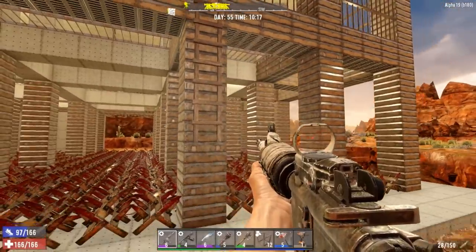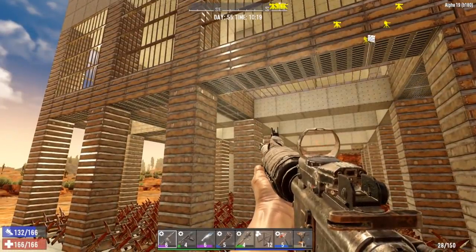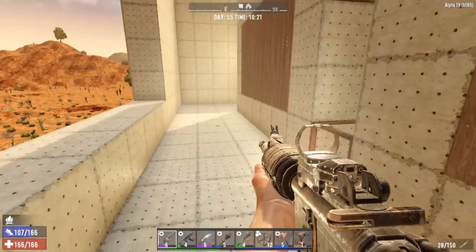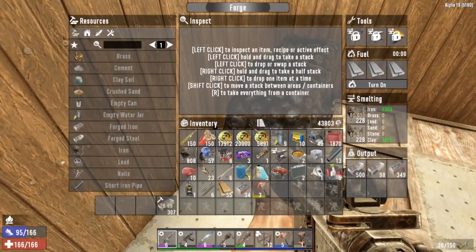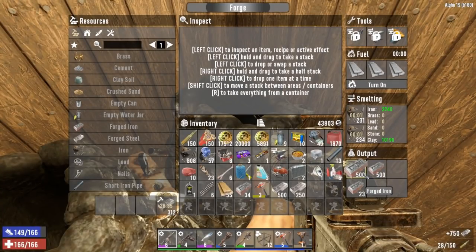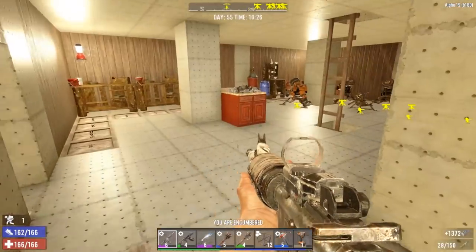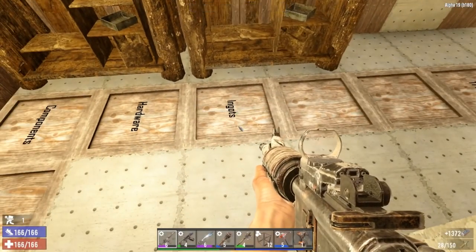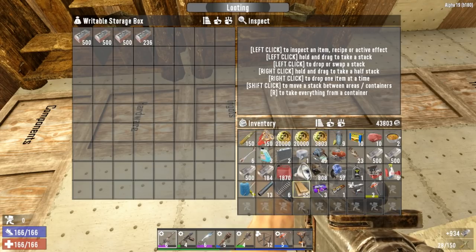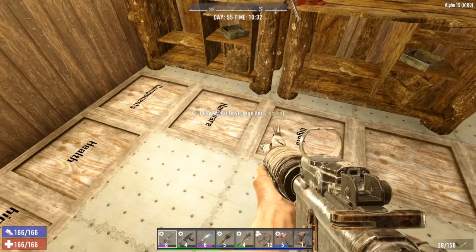We have our steel pillars all upgraded. I was working on upgrading everything holding it up down below. Let's go upstairs and check our forges — we should have a fair amount of steel sitting around since I left them going before. Yeah, look at that — a bunch of steel in there. We've got some iron too, which we need for repairs and building new iron spikes.